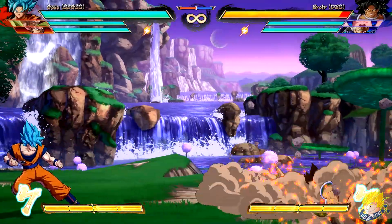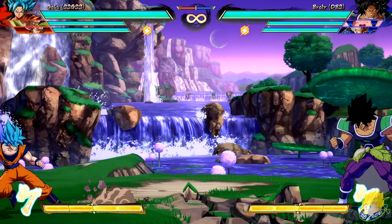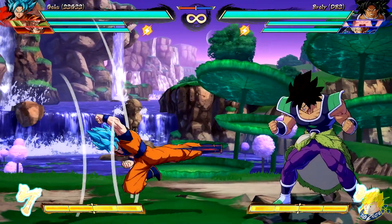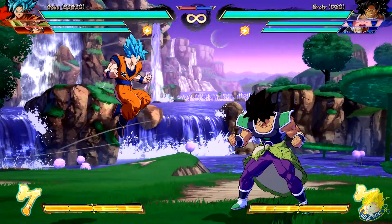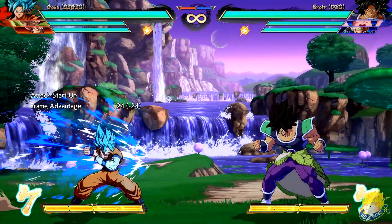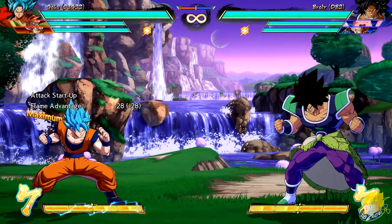Super Saiyan Blue Goku's standing light attack follow-up 1 has increased distance. Crouching medium attack can control the distance of the move with a back input. Standing heavy attack distance can also be controlled with a back input. Same for the crouching heavy attack. Divine Void Strike has faster recovery on whiff for both light and medium versions. The dive kick Dragon Flash Kick has reduced recovery if you whiff the move.